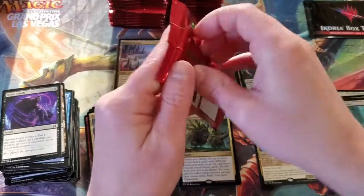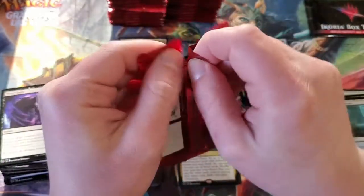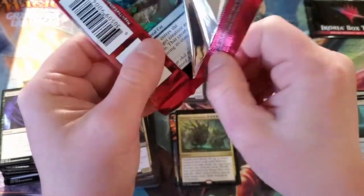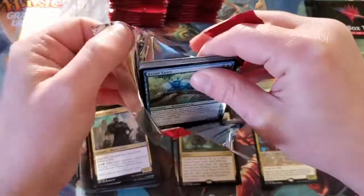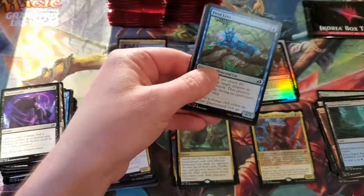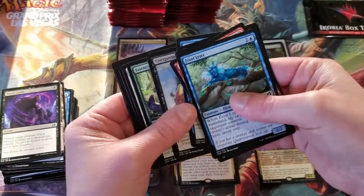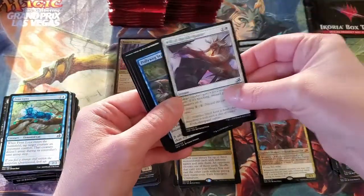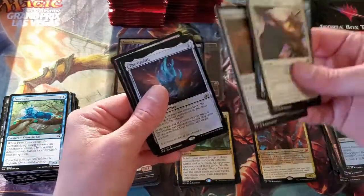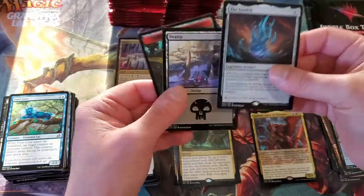And here's the last pack on the right hand side. Oh look, this one's already open! Let's see if we can speed it up just a little bit. And there's another good hit — The Ozolith. Swamp and a Dinosaur Token.